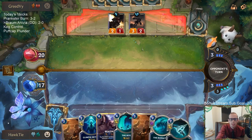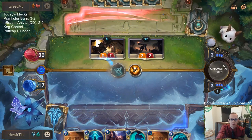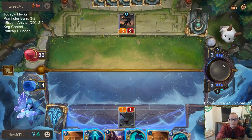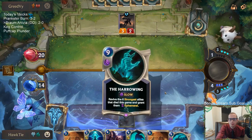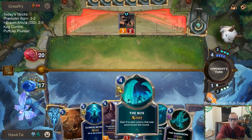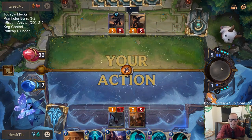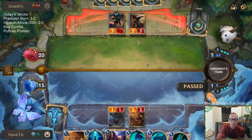Good draw — so they go right to combat, I can kill with Vile Feast. Then I'm going to pass. Expecting Petty Officer or Miss Fortune — okay, neither. I basically just want The Box to do something good, so that's kind of what I'm doing here with the pass last turn and now playing Tavern Keeper over Braum.